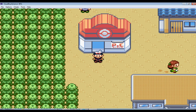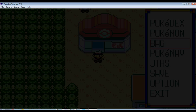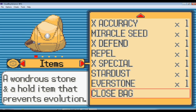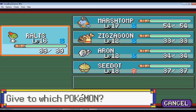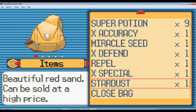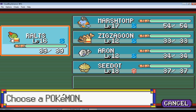I trained Ralts in the Granite Cave and I think I'm ready to take on Brawly, but there's one thing I want to do first that you guys are probably going to kill me for. When I went into the Granite Cave, I got an Everstone — and I'm going to give it to my Ralts. I know what you guys are thinking: why? Well, I've seen a lot of walkthroughs where people had Gardevoir, like Leroy and JTG, and I don't want Gardevoir, so I'm going to keep Ralts as a Ralts.